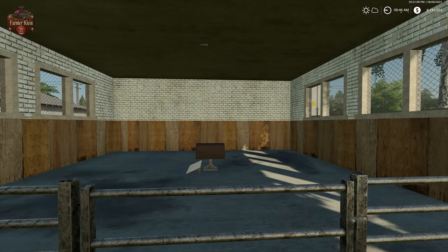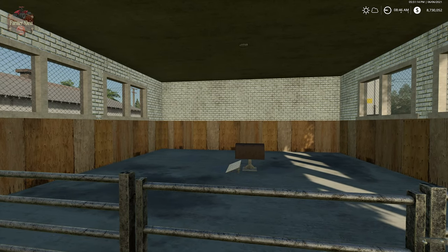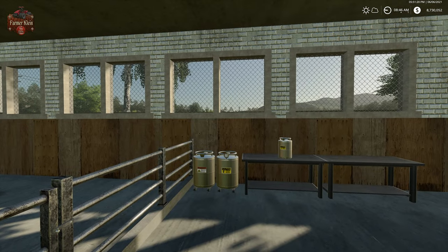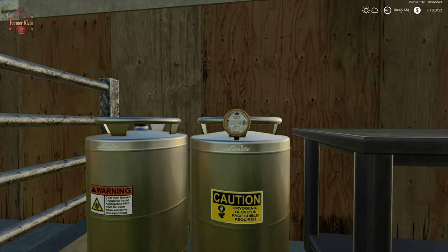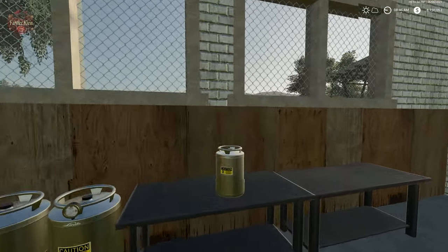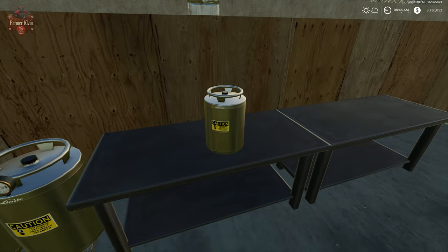Behind building number three we have this unmarked little building - but this is where the deed gets started. We need to bring our breeding bull here and unload him into this building. He spends the next day or so producing bull juice - little swimmers, if you will - and they are stored in this cryo tank. I already have 10 liters stored here. We can put five liters of bull juice into these little cryo tanks and move them around.